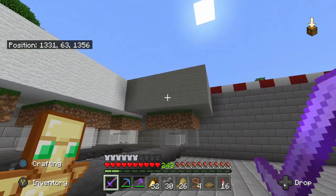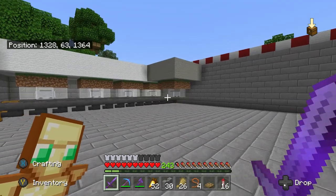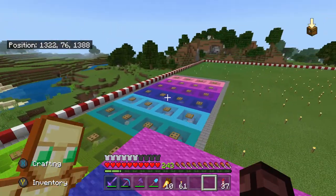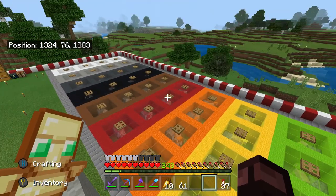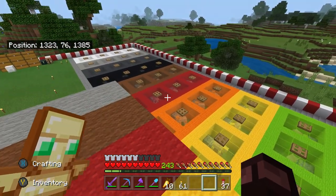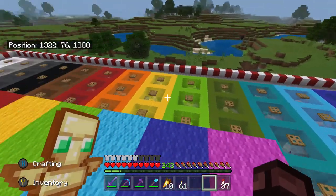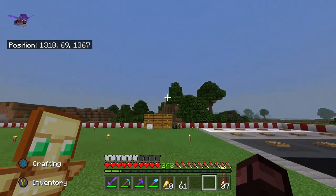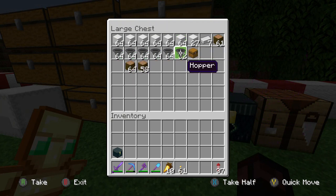Each module only takes a couple of minutes to build and I'm going to build four different modules for all 16 different colours, going all the way over to that side. I'm going to do all of that off camera. All four sets of farms for all 16 different colours are now in place - this was actually one of the easiest farms I've probably ever built. The only really difficult part is getting a sheep in, but even that isn't too hard. This thing's just going to keep running every time I'm in the area. I'll probably have to come back every couple of weeks and replace all the shears in the dispensers, but that's not a big deal - I've got plenty of iron.